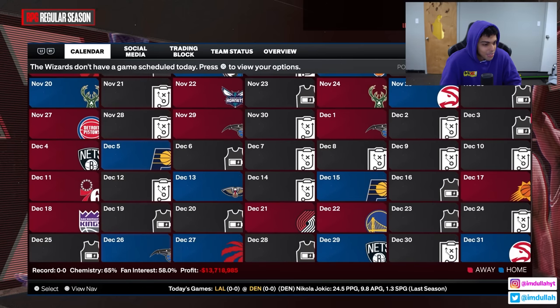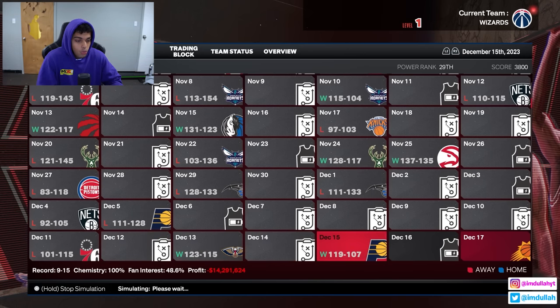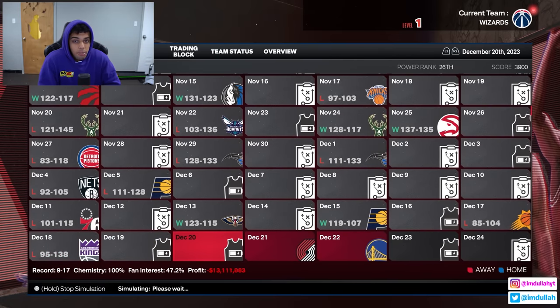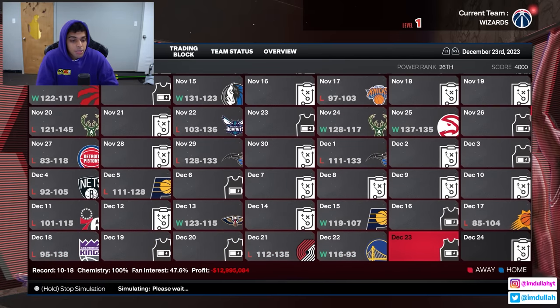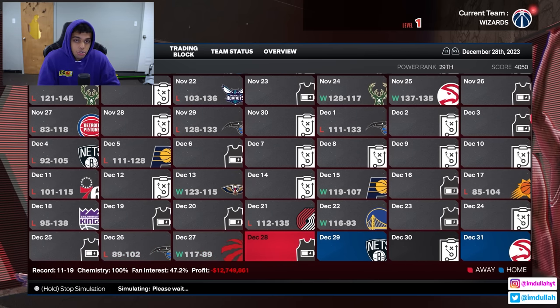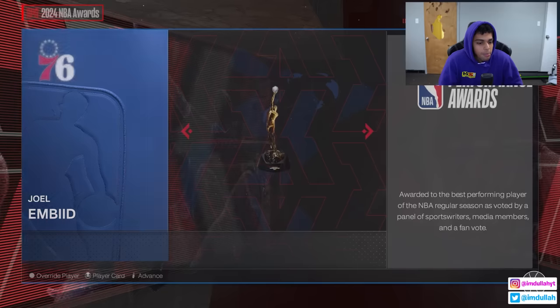Let's simulate year one with Jordan Poole in Washington. In real life, either Poole's going to go crazy or he's going to be terrible — there's no in between. The Wizards are either going to suck or be a good team. Jordan Poole is going to be taking most of the shots, ball hogging. It's just a matter of whether the Wizards are willing to run an offense through him like the Rockets did with James Harden.